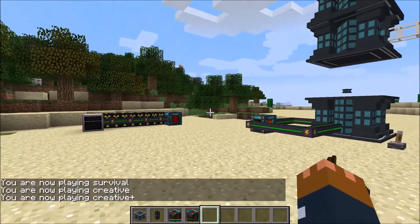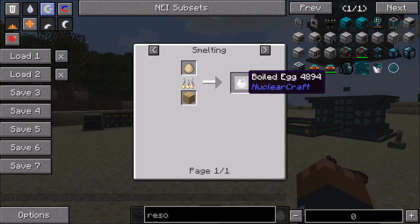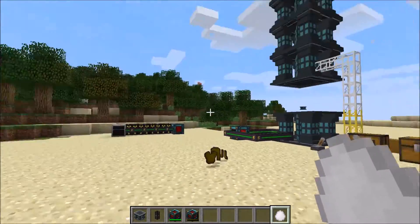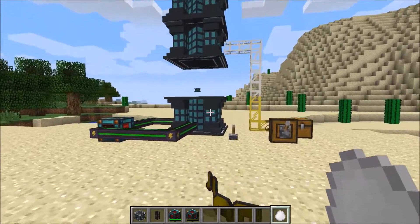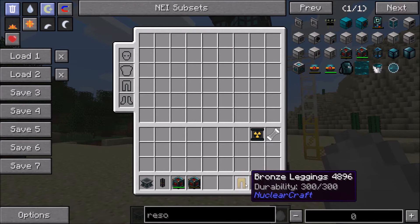There's also a boiled egg item. A boiled egg is made by smelting an egg, and you just eat it — it gives three hunger slots. It's just so you can do something useful if you have lots of eggs lying around. I'm not entirely sure why I added it, but I decided to.